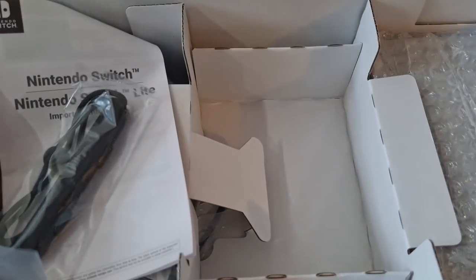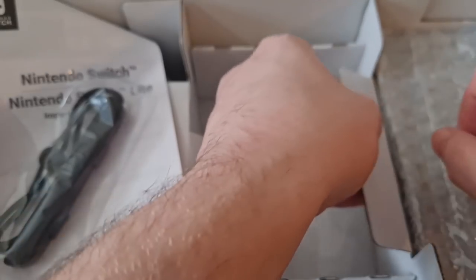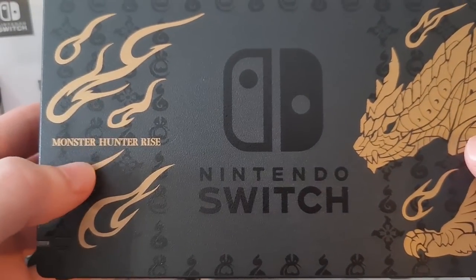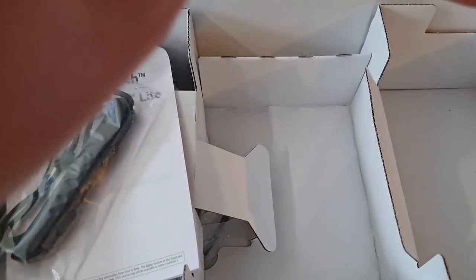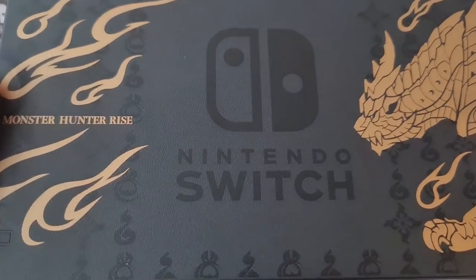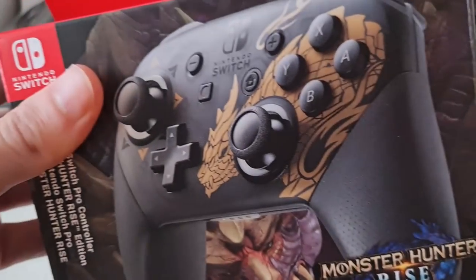We've got the Joy-Con accessories and all the cables too. And oh, this is very nice — I feel like I want to use these but I probably won't because the Pro Controller looks so good. We've got the dock and it looks so good — look at that gold on the black. Anything on the back? My fingerprints show up so much. But that is gorgeous, I love it so much. Thank you Nintendo, I really appreciate this.